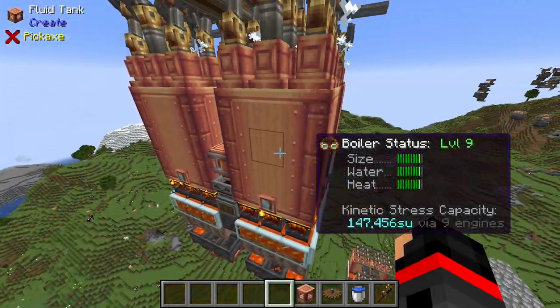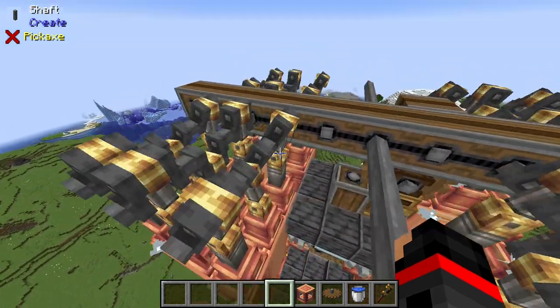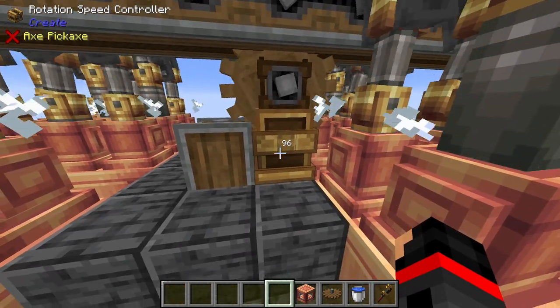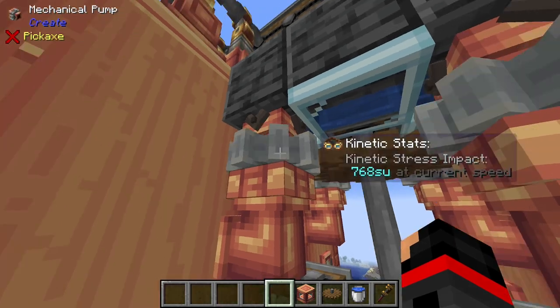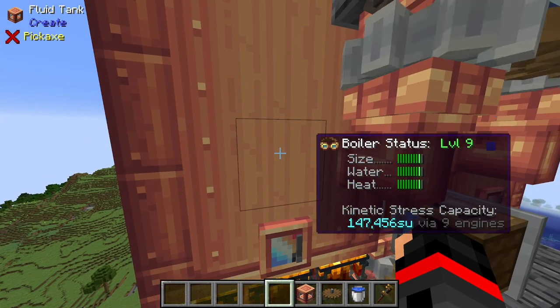We have four fluid tanks that are three by three by four. The power generated by the steam engines is put into this encased chain drive, which is then fed into this large cogwheel into the rotational speed controller, which is then brought down into this large cogwheel, doubling it so that the mechanical pumps have enough speed to pump water into the fluid tanks for self-sustainability.